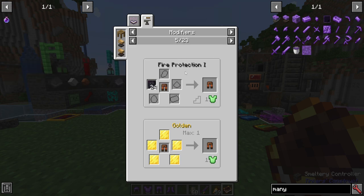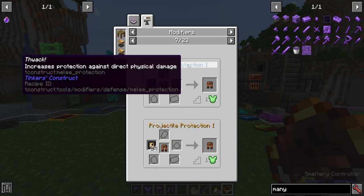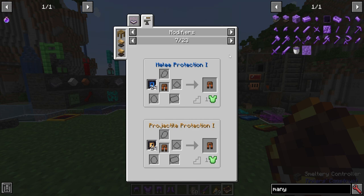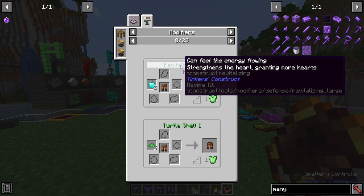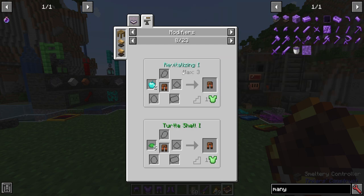There's plenty to choose from: Fire Protection, Golden, Knockback, Magic, and so on. Melee Protection is one of the best ones out there because most mobs are melee or projectile-based. Then there's others like Revitalizing — instead of a defensive option, it just gives you more health, which can be really useful. You can stack it up to three times, but it will require multiple defense slots to do so.